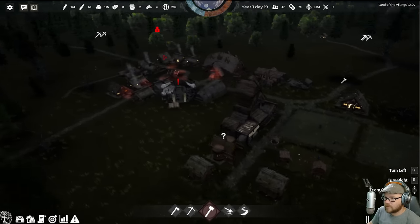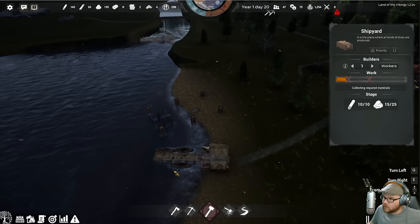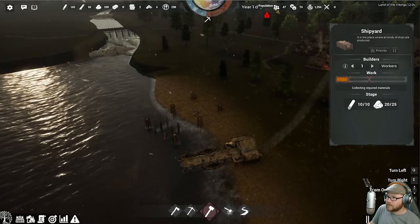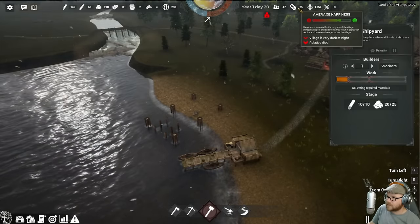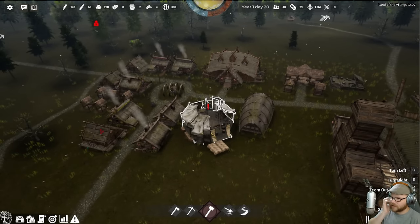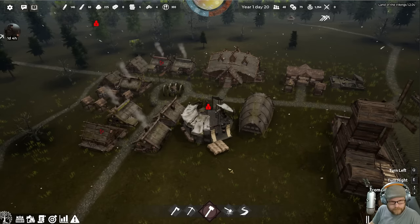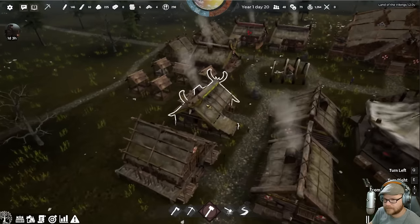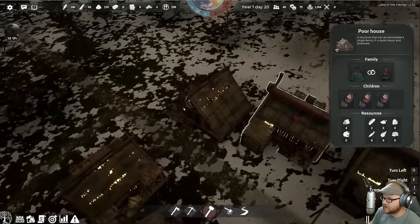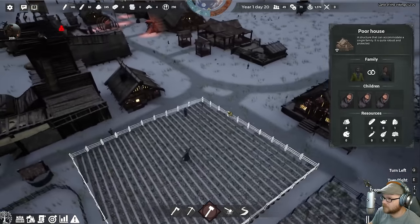We've got 80 villagers? We can do that. Winter is here. The shipyard will be complete one of these days — just need a little more stone. I'm not sure what we do with it — it may just make fishing boats. Village is very dark at night. That's spooky. These houses are sorted by family — that's how the houses are chosen. Those are poor houses.